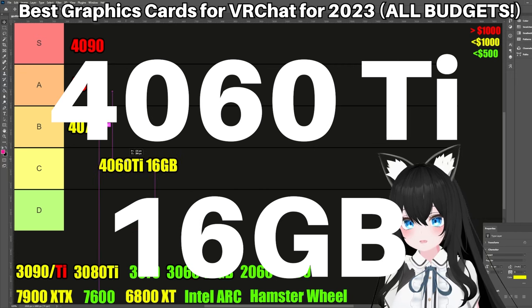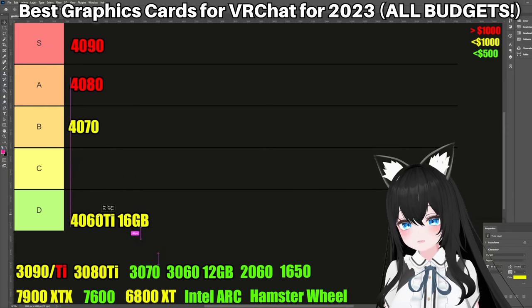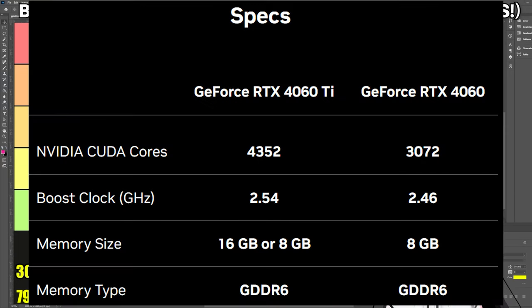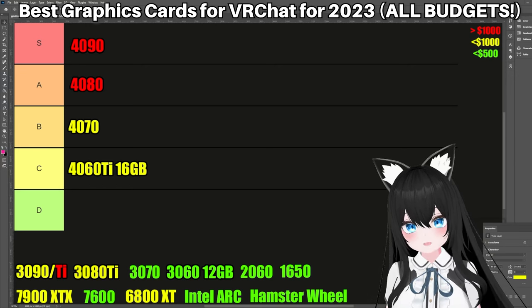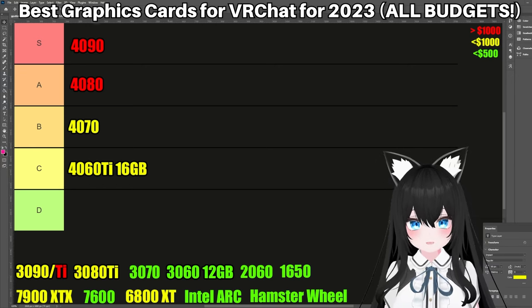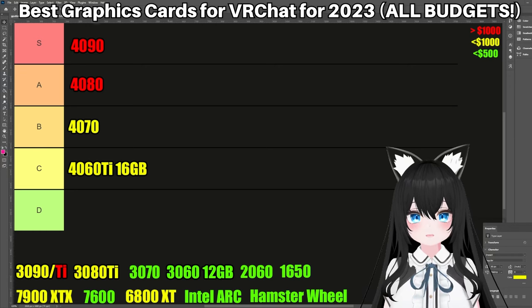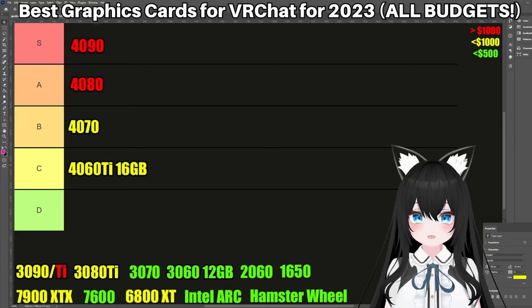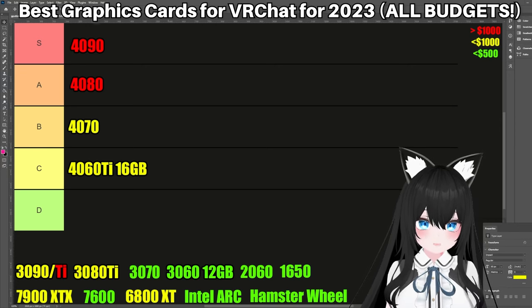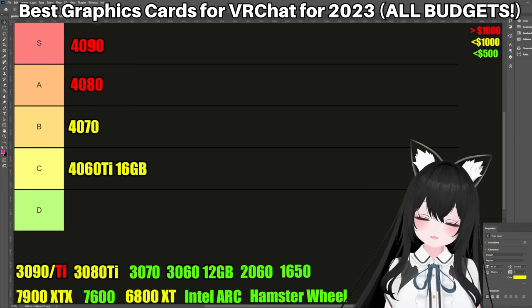So next up is the 4060 Ti. At the time of making this video it literally comes out today or something. And basically it's complete trash — although maybe it's not complete trash, let me explain. In June they're going to release a version with 16 gigabytes of RAM, and that's going to be much more RAM than the more expensive 4070 for less price. But the problem is that the bandwidth of the 4060 Ti is really, really low. Basically the bandwidth is like the amount of graphics — such as VRChat characters, skin and clothing — that can be transferred every second. The 4060 Ti's bandwidth is pathetically small — it's over 40% less bandwidth than the 4070, which costs literally only $100 more than the 4060 Ti 16 gigabytes.